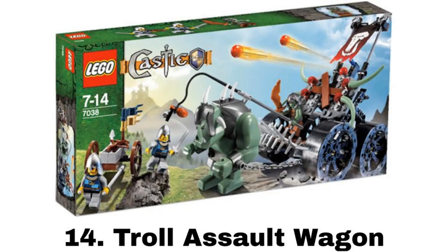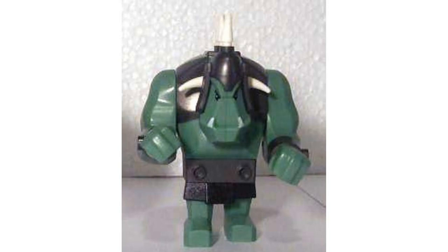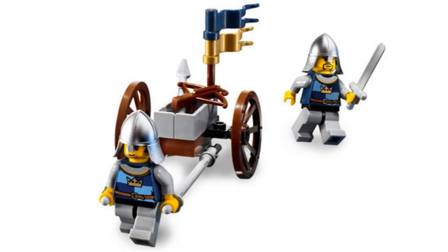Number 14 is Troll Assault Wagon. It comes with four figures — two knights, one regular troll warrior, and a big fig troll, which is nice to see. The Assault Wagon is another build I don't love the look of, but it does look fun for play. On top there is a big shield with a banner, and below there is a very cool shooting mechanism with multiple missiles. The big troll pulls the wagon, led by a turkey leg, and the knights just come with a cart to carry some weapons.